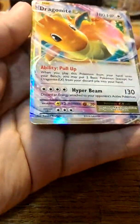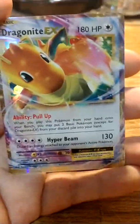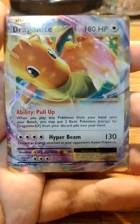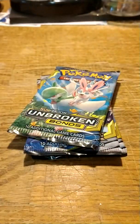At the back we have a Dragonite EX card, also very off-centered — it's leaning up towards the top. The gold border on this is a really close comparative to the gold border on the bottom. It's very nice.